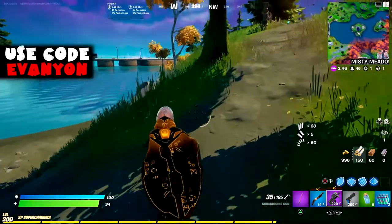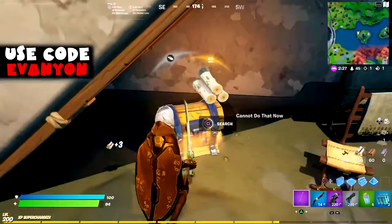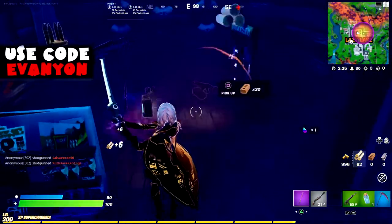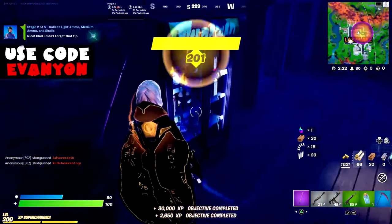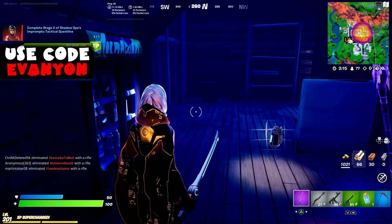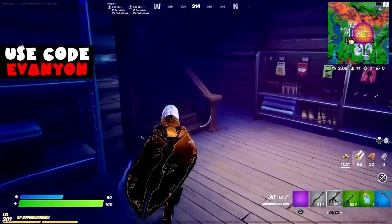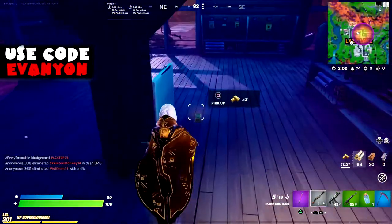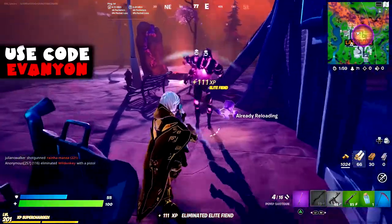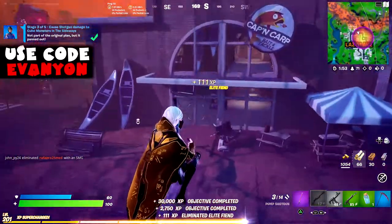Let's find out — it does not count. Here's medium ammo. Shells. Here's light ammo. That's stage 2. Stage 3: cause shotgun damage to cube monsters in the sideways. I'm in another new match here on the sideways. I got my shotgun. That should do it — there, stage 3.